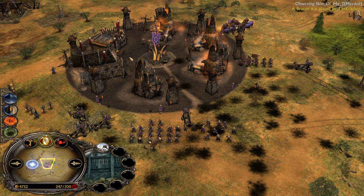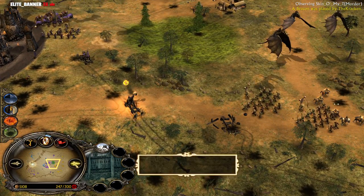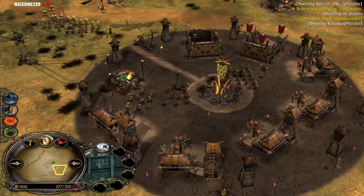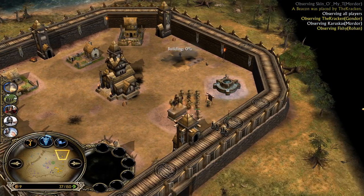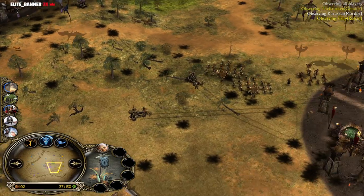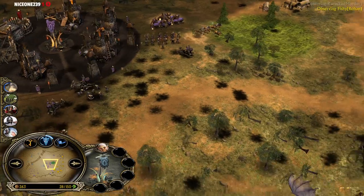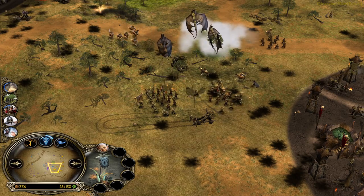The game is big time back and forth. Sken is 8 power points away from getting the Balrog unlocked — the Balrog will be able to win you the game. The Kraken is 6 power points away from Army of the Dead, and Karuskas is 5 power points away from his own Balrog, while Fishi is still 8 power points away from his own Army of the Dead. It's like a slowed down game right now. I'm surprised the Rohan-Gondor team are still in the game because the middle is gonna give you a huge advantage.